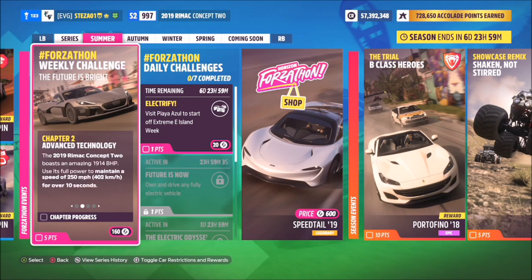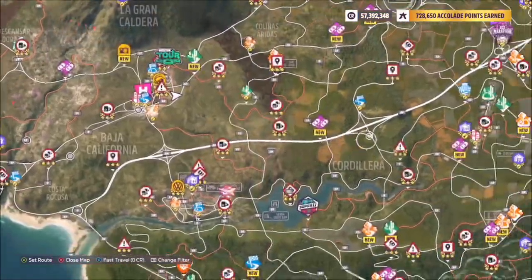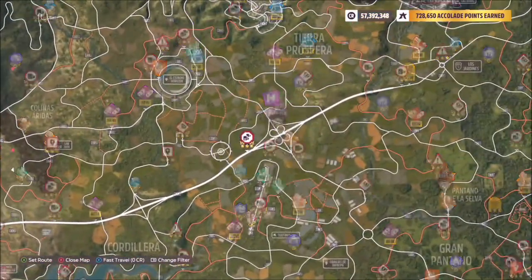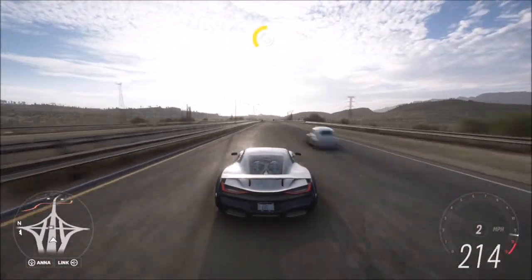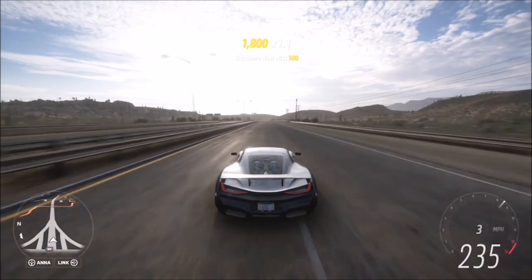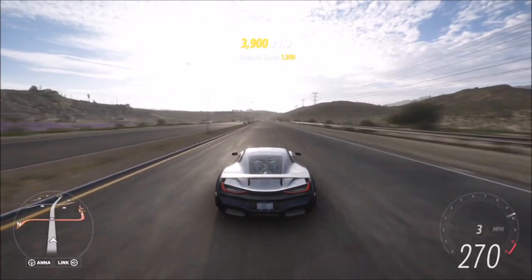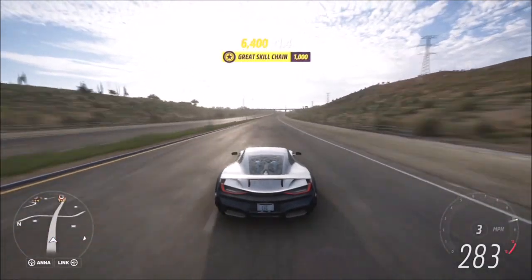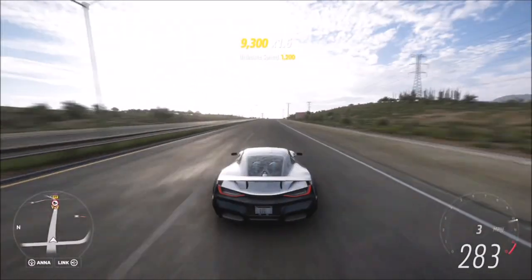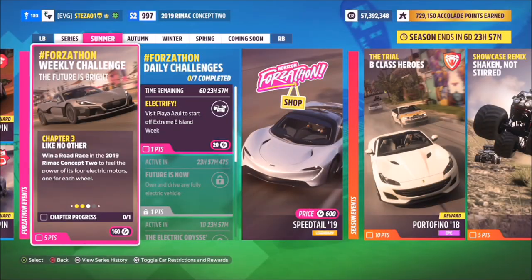The first challenge wants you to maintain a speed of 250 miles an hour for over 10 seconds. Just drive straight up the motorway at over 250 mph — the car reaches that speed pretty quickly and will sit comfortably around 280. It might take slightly less or slightly more time due to a slight bug with some challenges, but that's the first one complete.